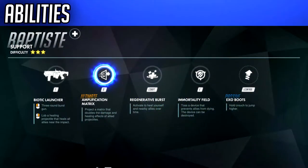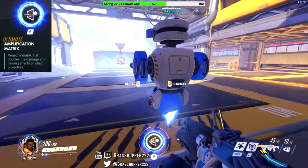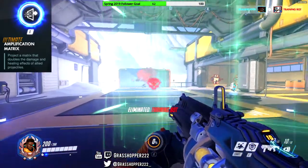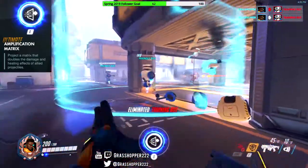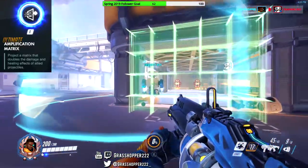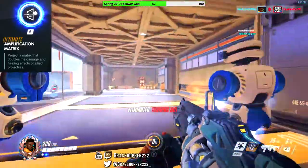Here are Baptiste's abilities on your screen now. His ultimate is Amplification Matrix, used with Q or Y on Xbox. Baptiste creates a Matrix that doubles the damage and healing effects of friendly projectiles that pass through it. It can be placed like a Maywall, so you can rotate it before placing it, and firing through either side will give the amplified effects. The Matrix is only 5 meters wide, so it's smaller than a Reinhardt Barrier, but it can be placed up to 35 meters away.